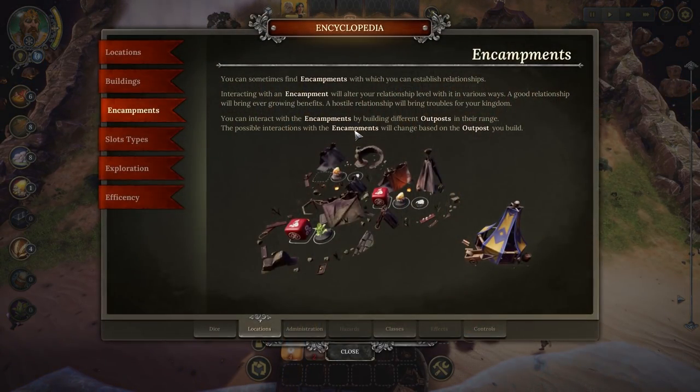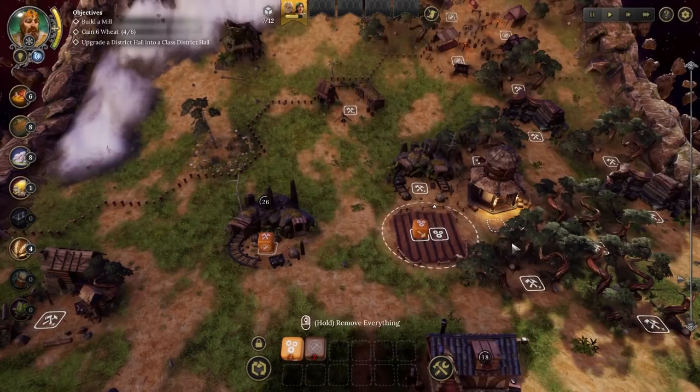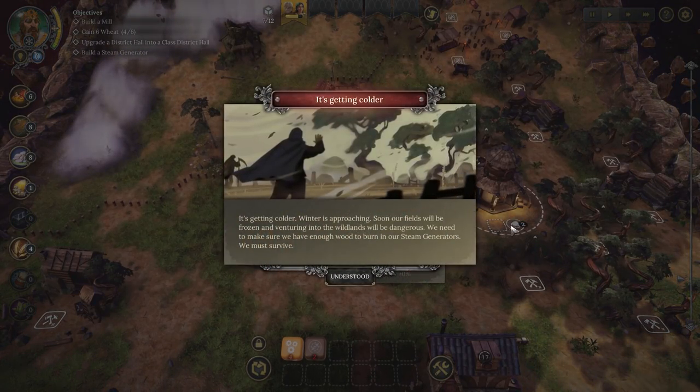Encampments: you can sometimes find encampments with which you can establish relationships. Interacting with an encampment will alter your relationship level with it in various ways. A good relationship will bring ever-growing benefits; a hostile relationship will bring trouble for your kingdom. You can interact with encampments by building different outposts within their range. The possible interactions change based on the outpost you build - for example, you can have a merchant outpost, a religious outpost, or a military outpost. We're still looking to build a mill and possibly upgrade our district hall into a class district. Winter is approaching.